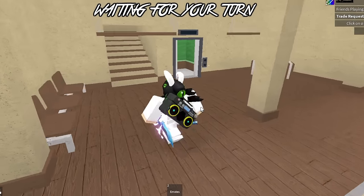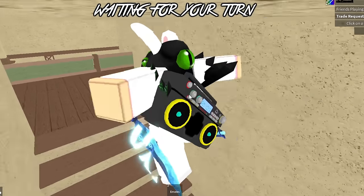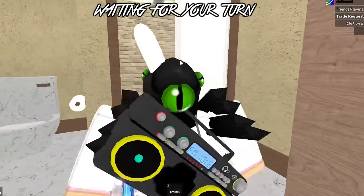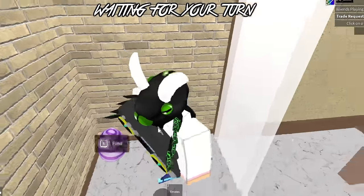The next one is going to be on the Hotel map. Go up the stairs, go over here, go into this room right here, and behind the shower as you can see there is going to be the Swirl Egg.